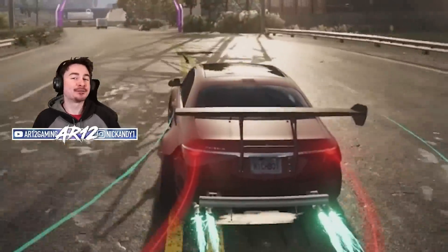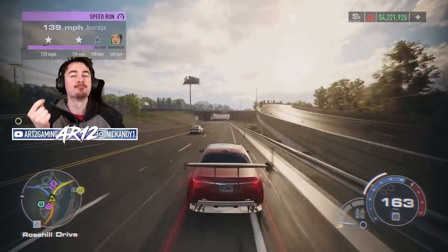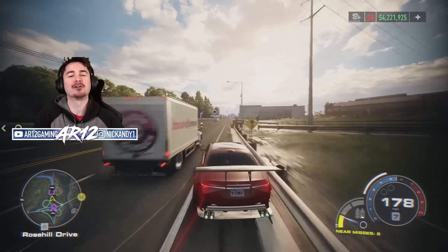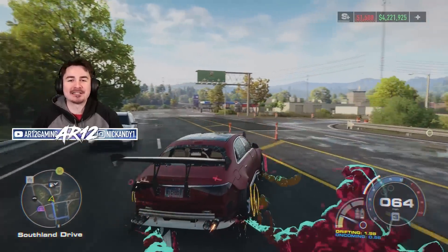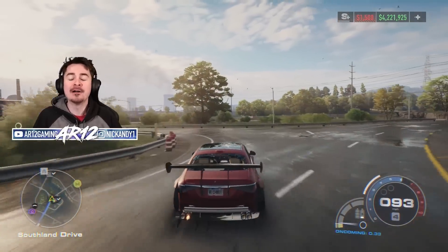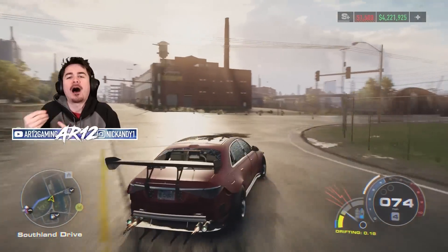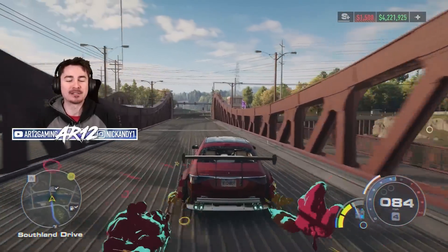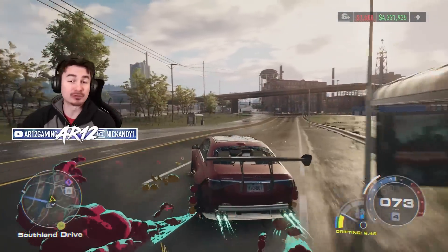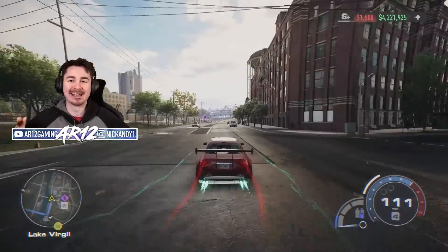This is a 1500 horsepower Bugatti Chiron engine swapped Maybach Mercedes, and it's one of the new cars in Need for Speed Unbound's new update. I've actually been playing a lot of this update — EA hooked me up with it early a couple of days ago. So in today's video I'm not only going to tell you but show you everything in this new update: all the new cars, new challenges, emotes, cops in multiplayer, and more.